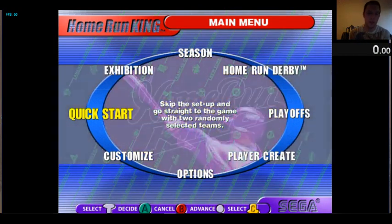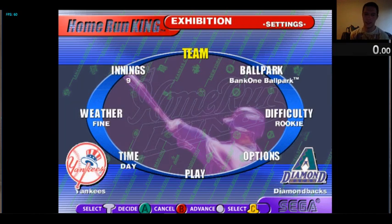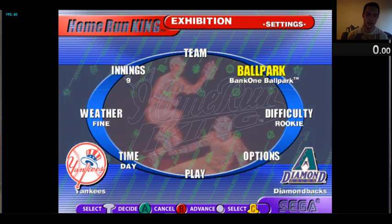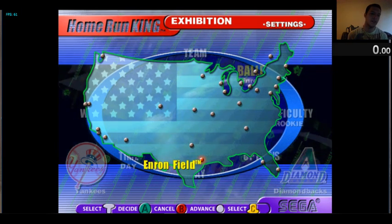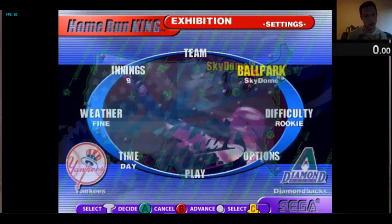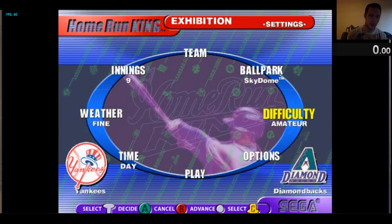Let's go over the basics of how to run any percent. You want to put on exhibition mode and you can set any of these rules to your liking. I've had the most success on Skydome, but I've also heard that Iran Field is the shortest park. I put on Skydome — it seems like it's one of the smallest but I'm not sure. We can switch to amateur difficulty.